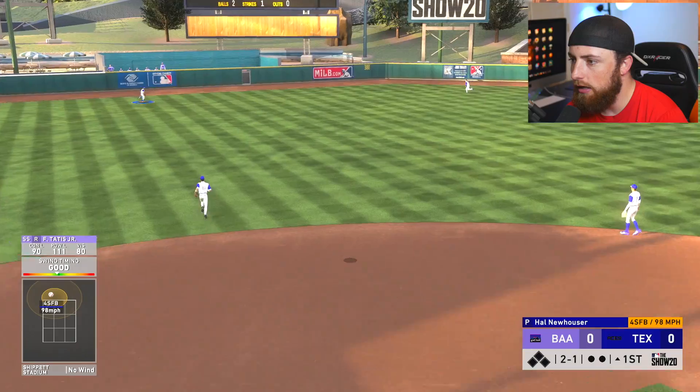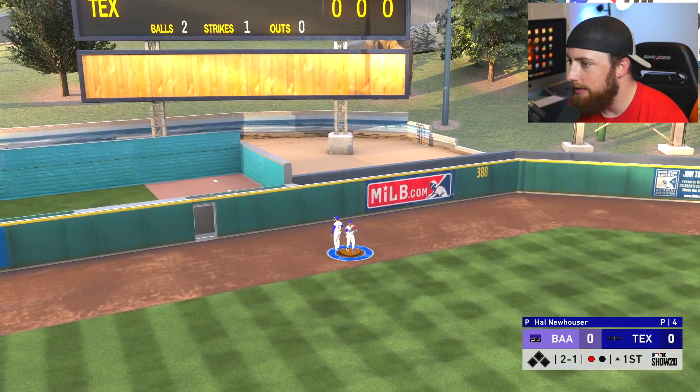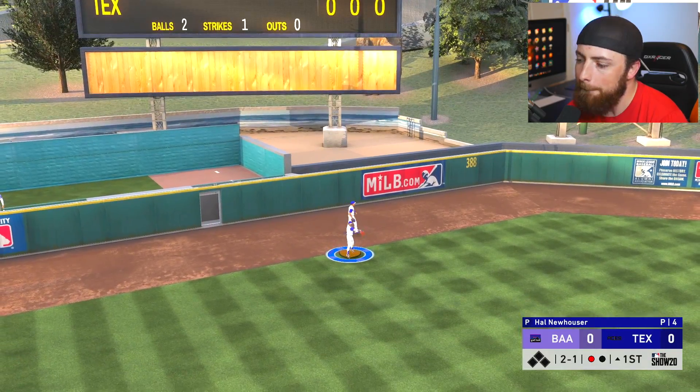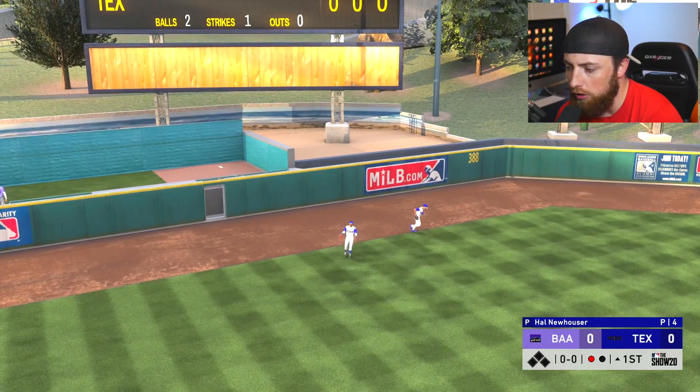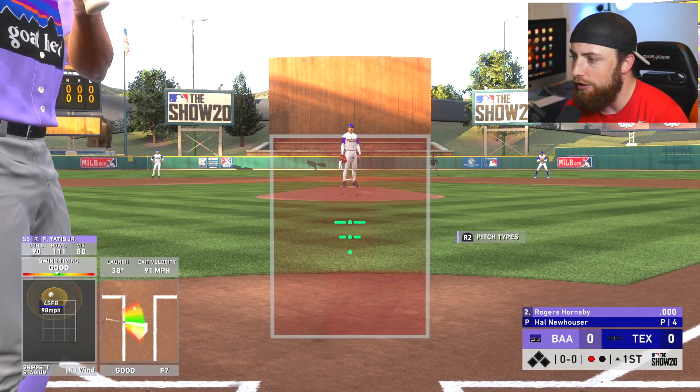What a start. Is that gonna go? No way Tatis hit that out. Oh my God. For a second there I thought I might have been able to go out, but unfortunately he fell about 3 feet short. So 0 for 1 to start off today. But here he is — Hornsby. First ever at-bat with him this year.